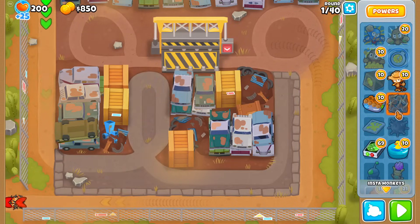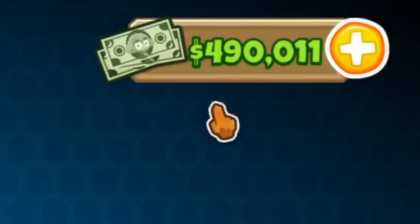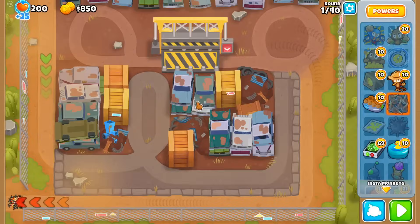In order to make this challenging and require some strategy, we have to have a monkey money cap to limit how much I can spam powers. I've decided on 10,000 monkey money, so the challenge basically ends once I drop to 480k monkey money on this mod account. All the powers I intend to use I have no more of.